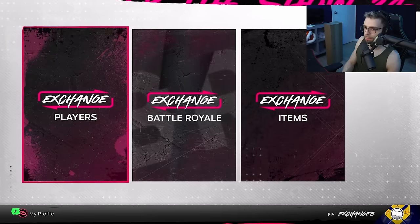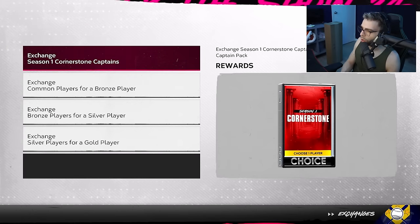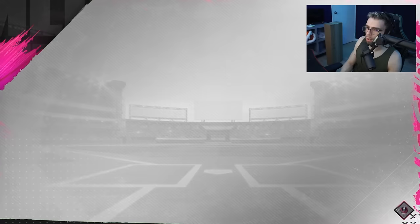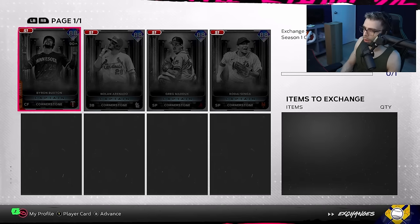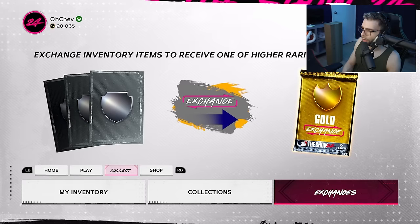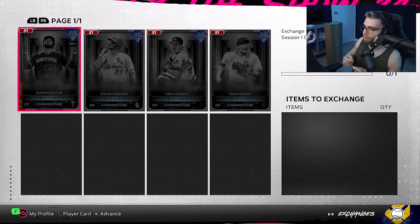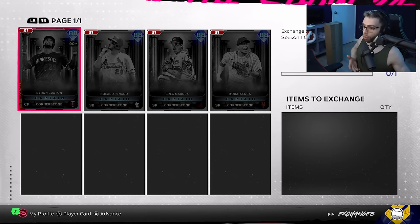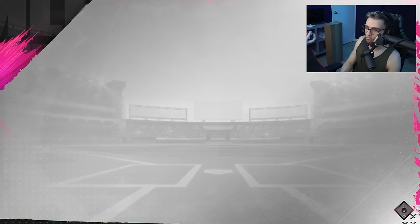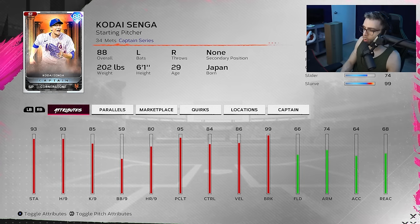Another tip in Exchanges: you can exchange a Season 1 Cornerstone Captain for a Season 1 Cornerstone Captain pack. I think it might only be once per season — I haven't fully tested it. But this is something to keep in mind if you accidentally picked the wrong player or just want to try again and get somebody else. If you picked Nolan Arenado by mistake and want Buxton, Maddux, or Sango, you can go in here and exchange — you're not permalocked into your choice.